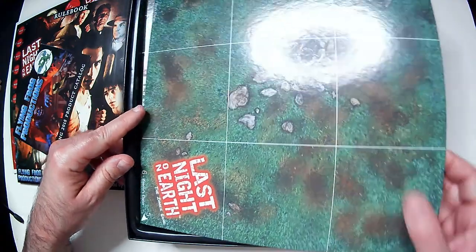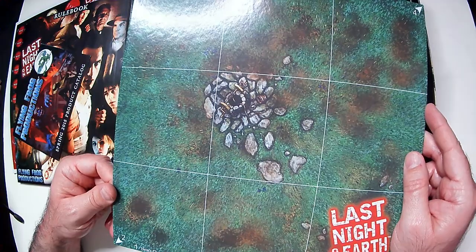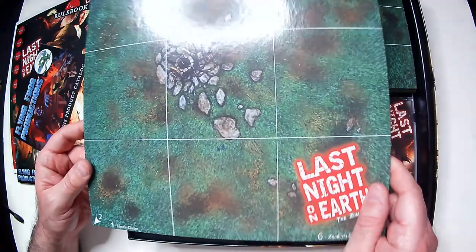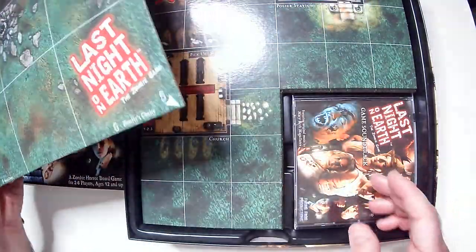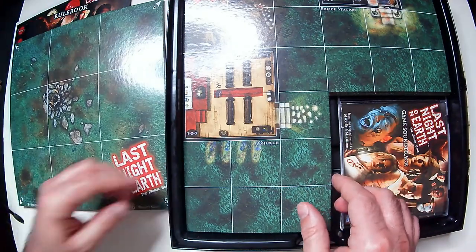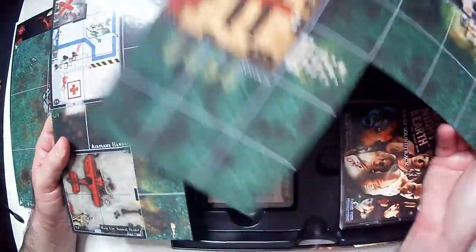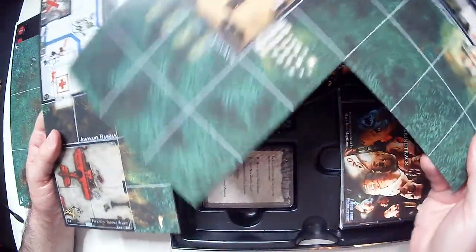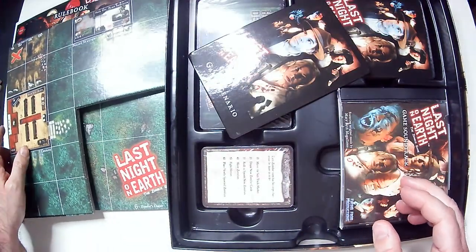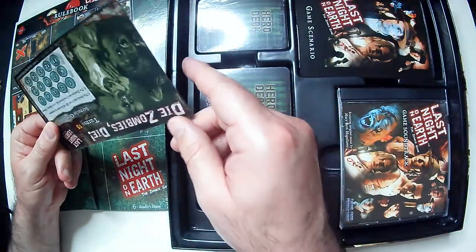So these tiles are a lot larger than in Zombie Dice — those tiles are probably half this size. So you're going to need a lot of table space, which can be kind of a drawback. Here are your L-shaped tiles — hospital and stuff like that. I was going to go through everything and make sure everything is there, but it looks like it's all intact.